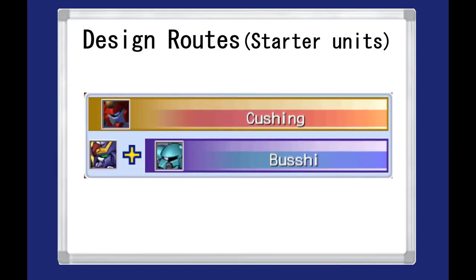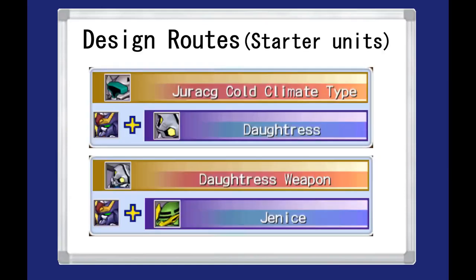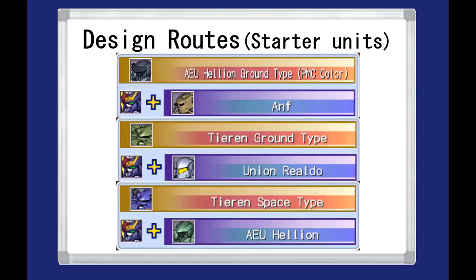G Gundam has only one starting unit, the Bushi, which combines into Cushing. After War Gundam X has two starting units, the Jhanese and the Dotras, which combine into Dotras Weapon and Jurek Cold Climate Type respectively. 00 has three starter units: the Enact, which combines into the AEU Hellion Ground Type; the Union Flag, which becomes the Tieren Ground Type; and the Standard AEU Hellion, that turns into the Tieren Space Type.